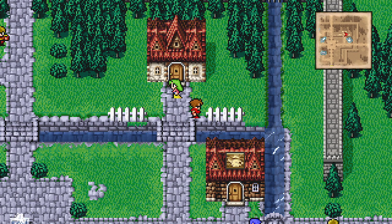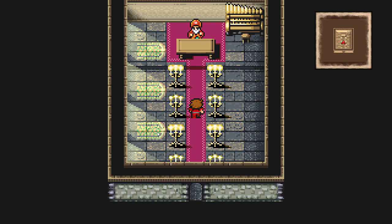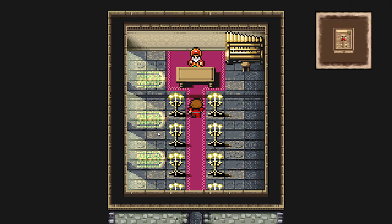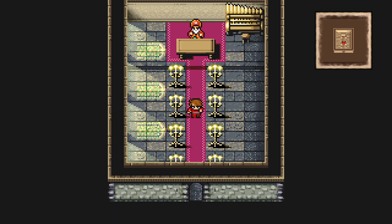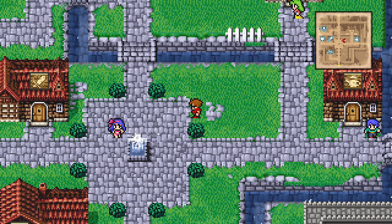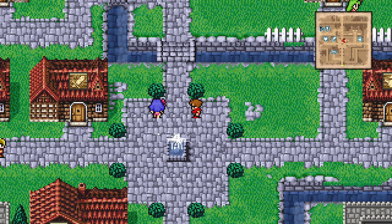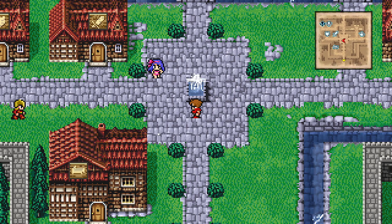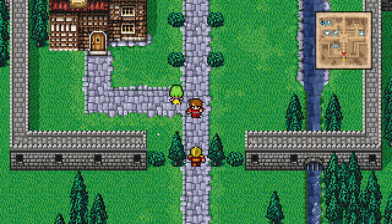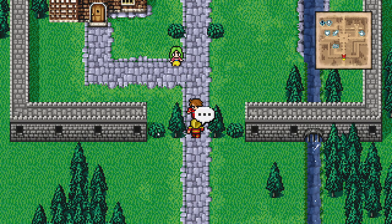The last place we're going to visit is the church. If one of your characters dies in battle and you don't have a phoenix down or the white magic spell Raise, you can come here and the church will bring one of your characters back to life for a fee. This is also how solo character challenge runs are played — usually you'll have three of your characters die at the beginning, and the character you want to use for the solo run is the one kept alive the entire game.